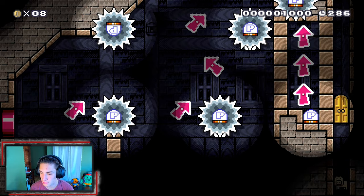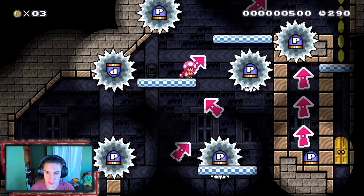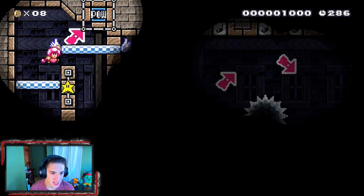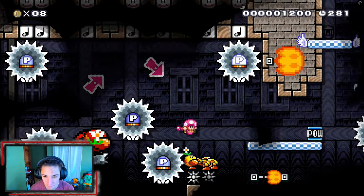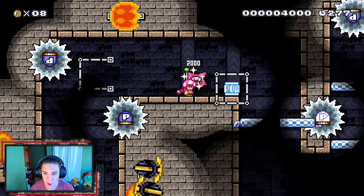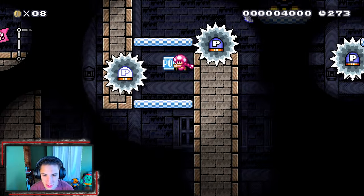Making our way up here, hopping on these platforms. Going down here, going up here. I gotta make sure we hit this button — there we go, got it pressed. We can make our way to the next section. Hit that pal block, it drops all this junk over that wiggler. Grab this pal block, we gotta get up here.